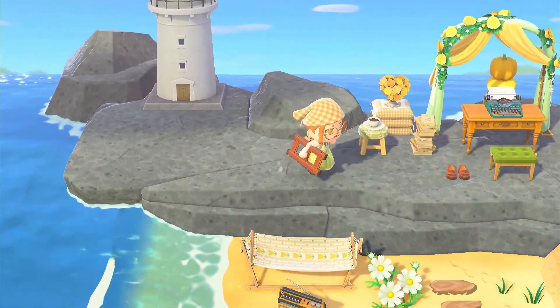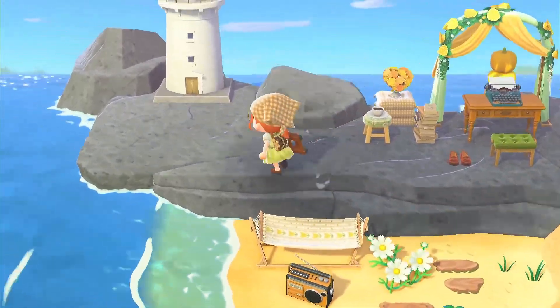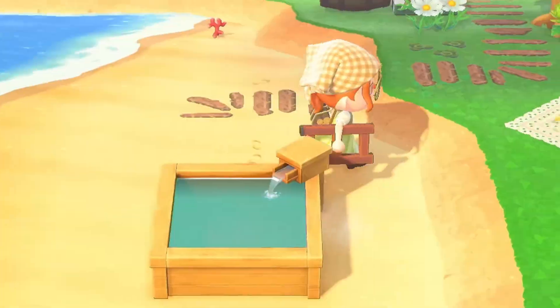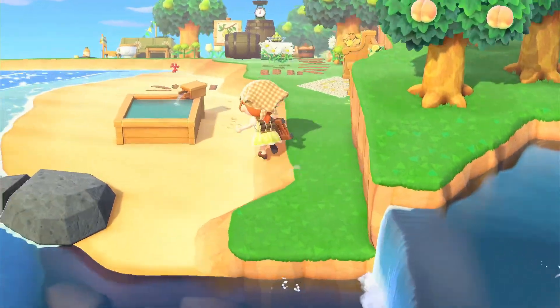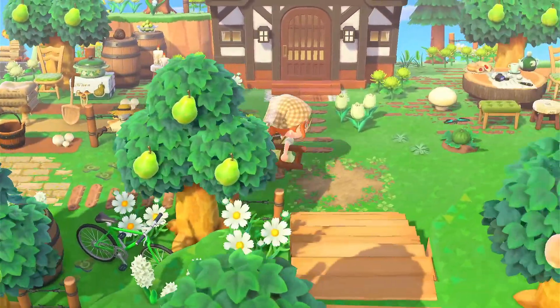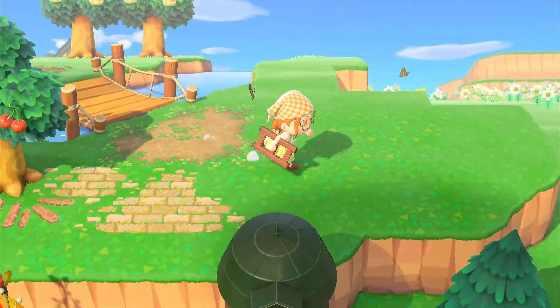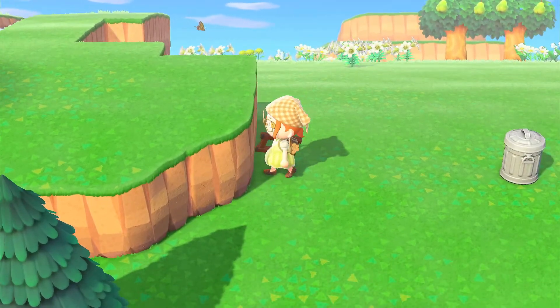I think this area is pretty much done. I'm not sure what I'm gonna do by the lighthouse — I'll just see what I have in my house. But then I'm gonna return to my immortal enemy, which is this beach area. I've set my mind that this is gonna be an outdoor bathing place, but that's also where my ideas stop. I'm just gonna pick up some palm trees and hopefully they'll make this place look a lot better.